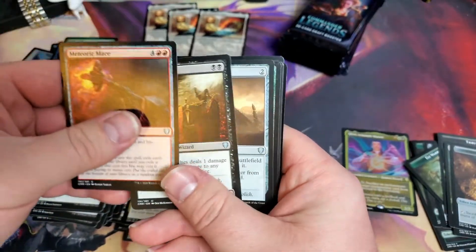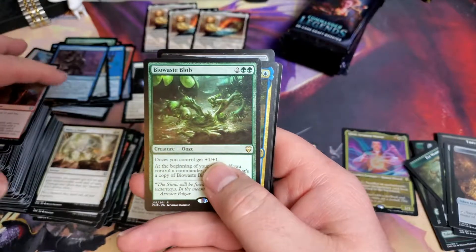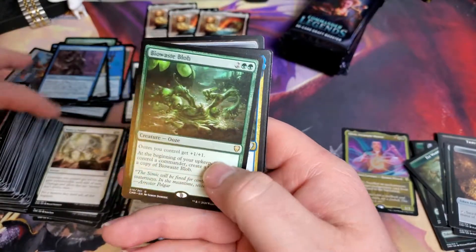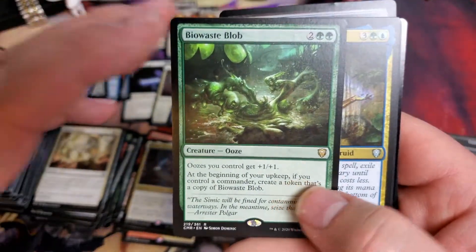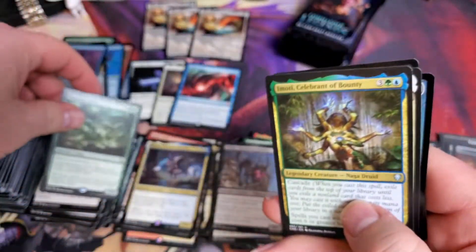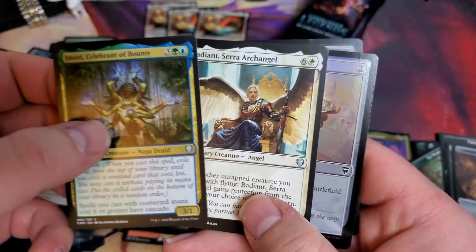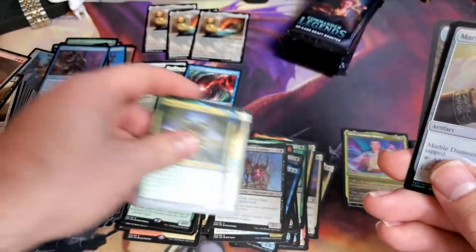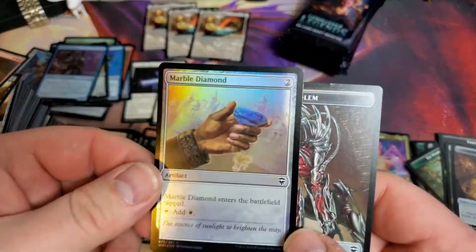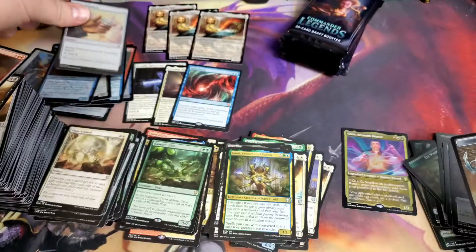Meteorog Mace. Sunset Pyramid. And the Bio Waste Blob - this is the Ooze Lord that I'm excited to use my Prime Slime cards for. And Mnotean Radiant Seraph Angel. And then a Foil Marble Diamond. Very pretty.